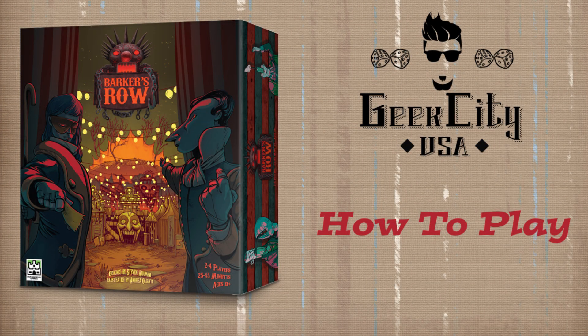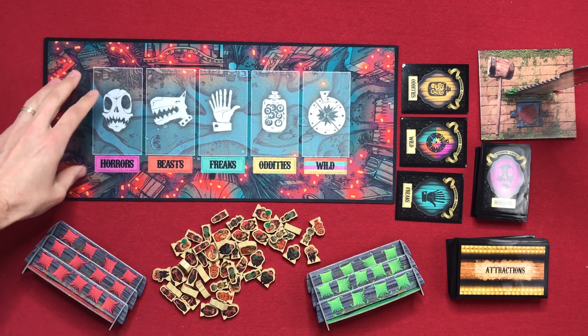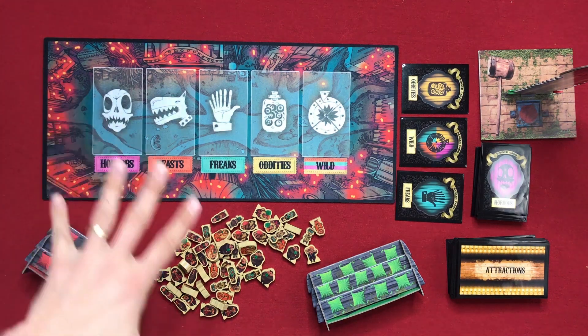I'm going to show you how the game plays and give you an overview of a few turns, and then I'll come back and give you my thoughts on the game. So check out the theme — it's fantastic. This is the playmat, which doesn't actually come with the base game. It was an add-on I purchased through the Kickstarter. I imagine it'll probably be available after, and it definitely adds a lot of flair to the look of the game.